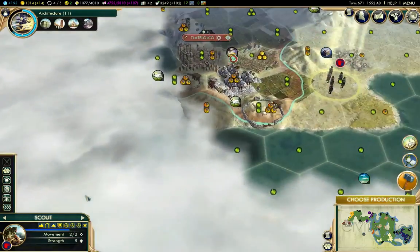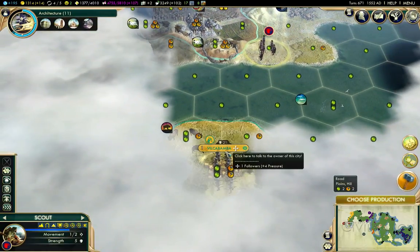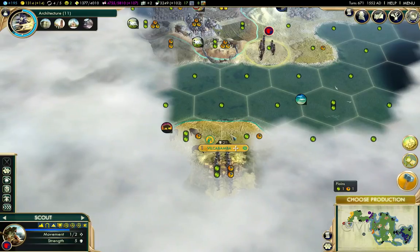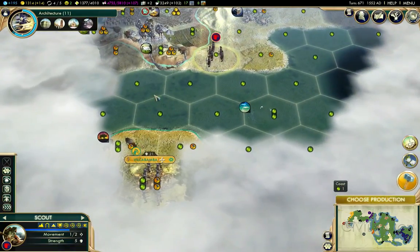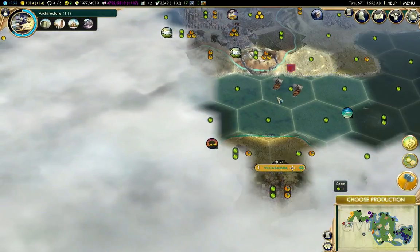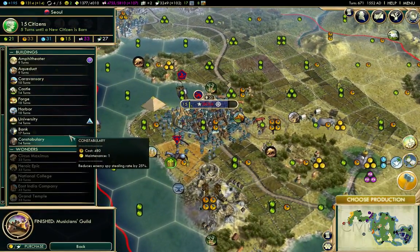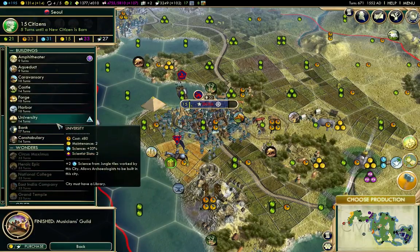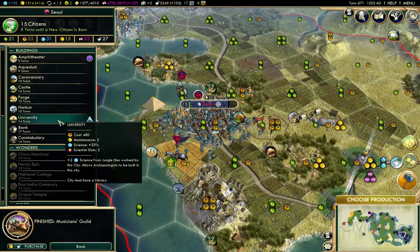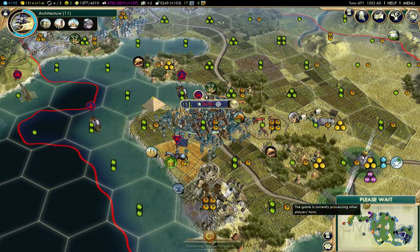If I don't gear up my military, I'm going to get caught flat-footed at some point. I will acquire those horses there. That's the Inca. I'm just going to go in the ocean there. I've got a musician — a Musician's Guild there. A university or a bank. Amphitheater — that's what I should build there.